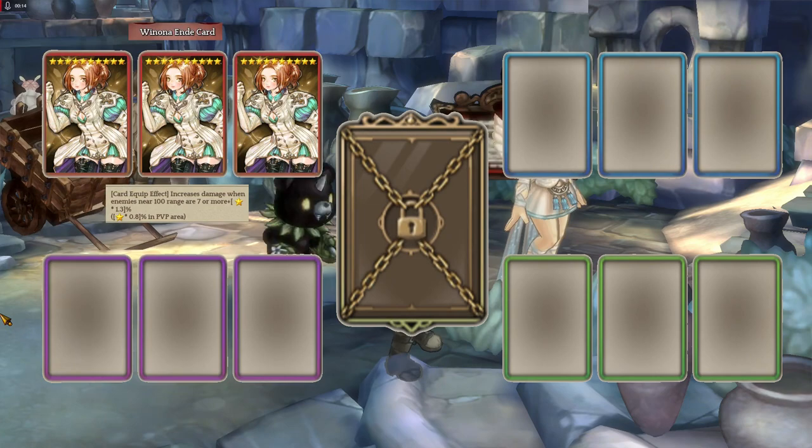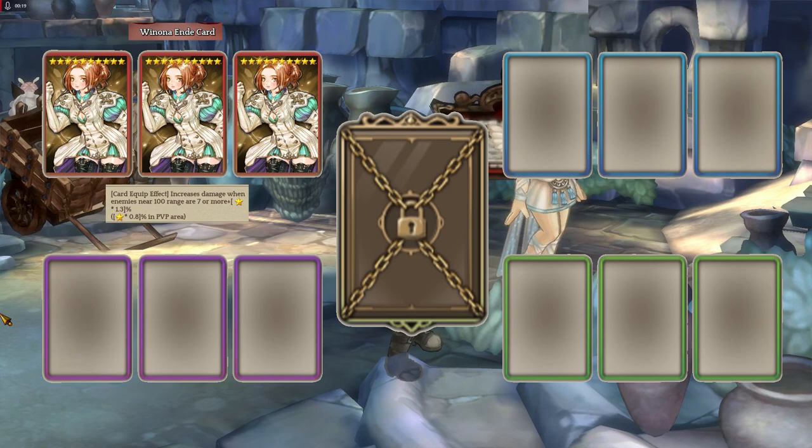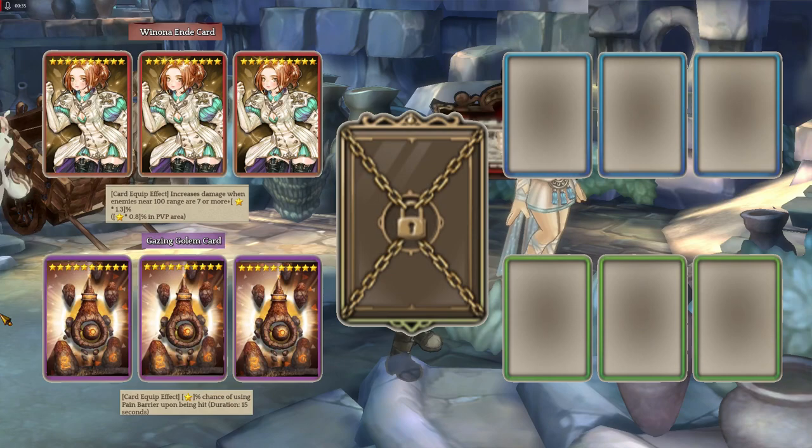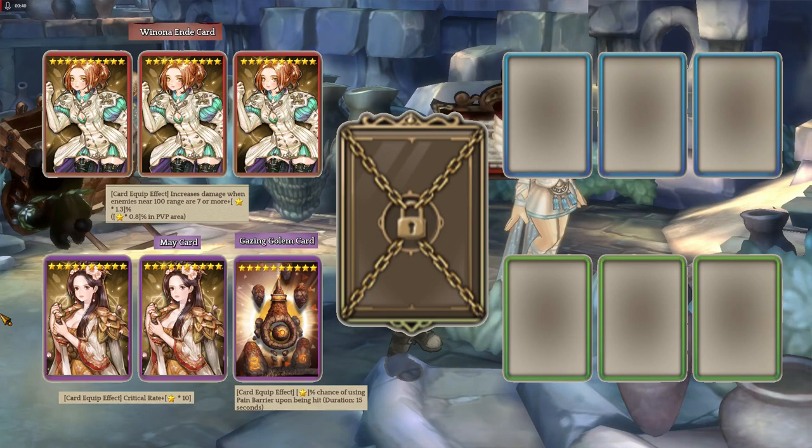Now let's do the purple cards. You already know the Raja Pearl card and Beterogina card. When you're not using Prison Cutter or Velnia Monkey — and you're maybe using a Winona card or a monster type card — a good card to go along with those is the Mei card, because it increases crit rate. Another good card is 3 Gazing Golem cards, or you can do 2 Mei cards and 1 Gazing Golem card.